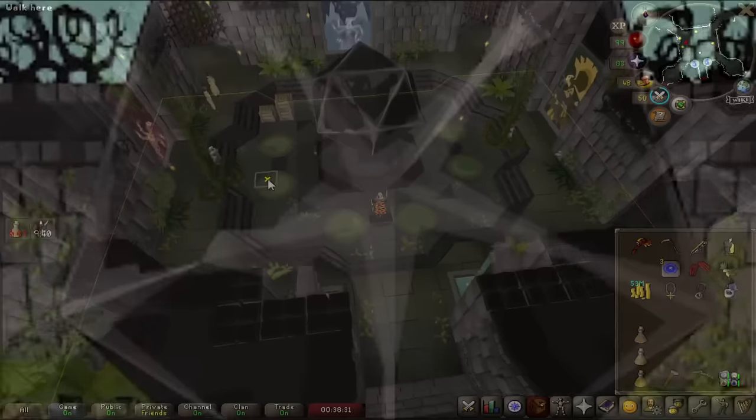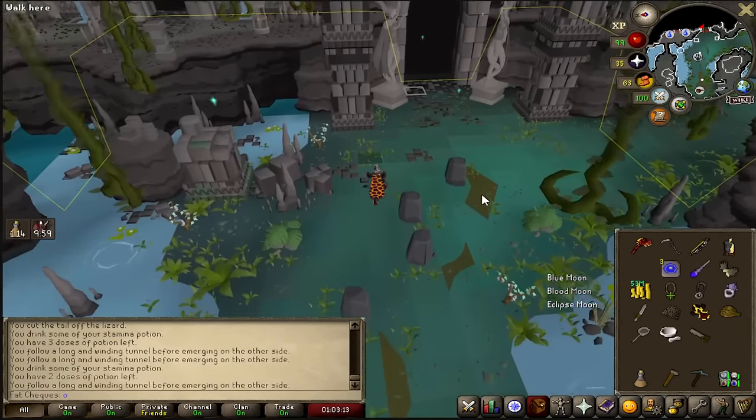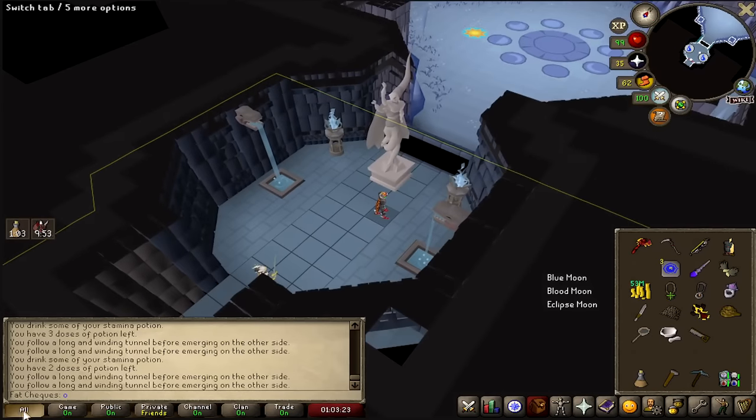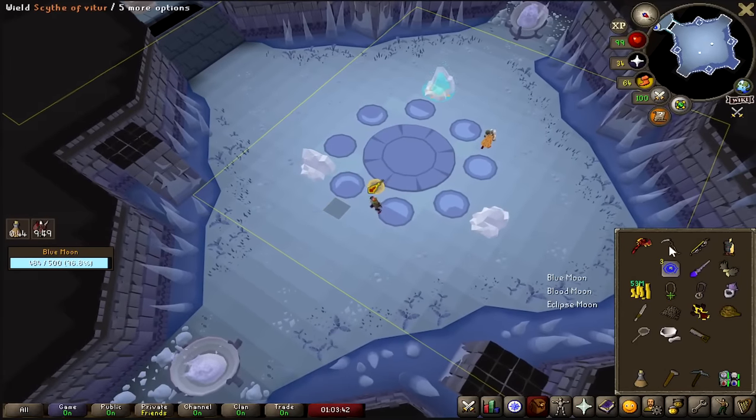We're going in. This actually looks so cool — this place looks insane. Alright boys, I'm going into this with no food and limited prayer. I've got somebody here with me. Let's do this together. Where is it? Where's the thing? Attack frozen weapons.